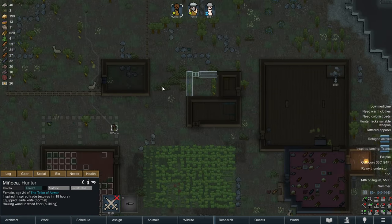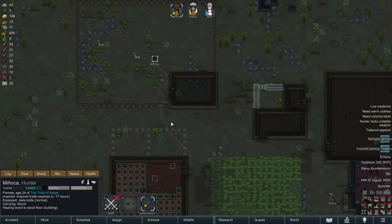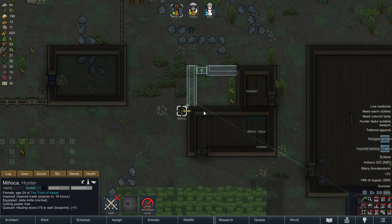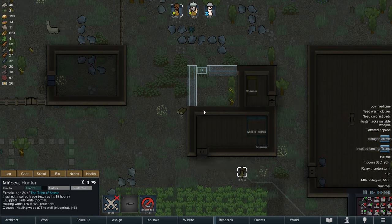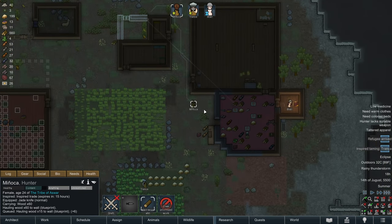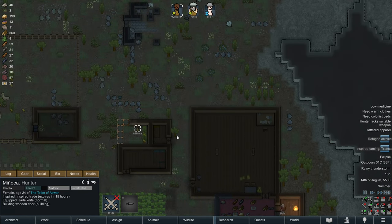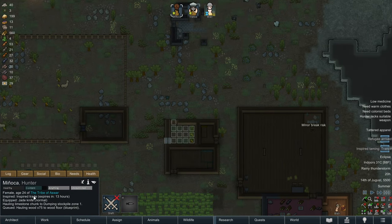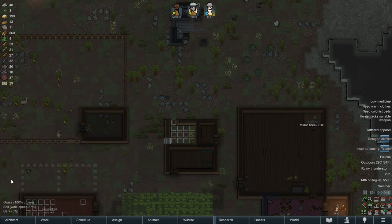Manyaka should prioritize making this room, but I don't think there's any way to get her to prioritize building these walls without doing it one by one. We need a room to house poor Blair in. We need to keep her happy so she'll consider joining our colony.